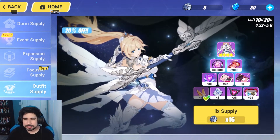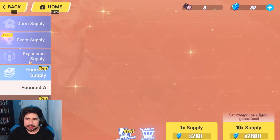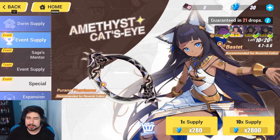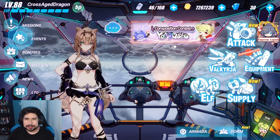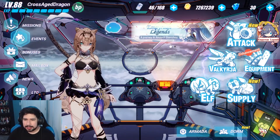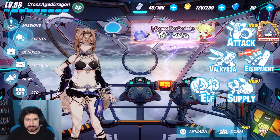At the end of the day I'm kind of glad I didn't spend those crystals, because I can use them for different things — for example focus supply, expansion supply, or sometimes even event supplies. Right now I'm rolling for Phyllis on an event supply, and I gotta say that character is pretty good. So in my opinion, it is not worth doing the outfit gacha.